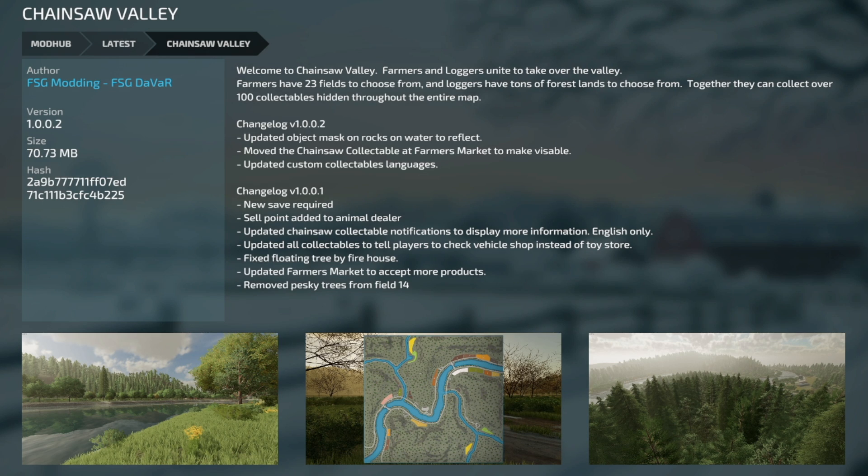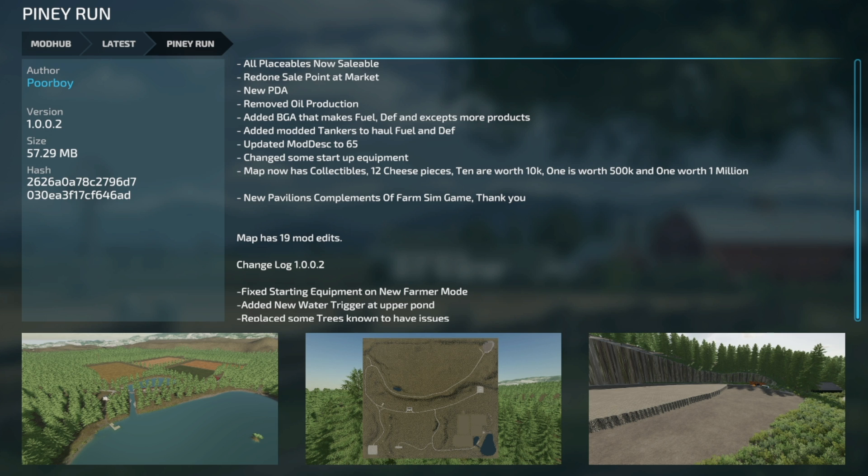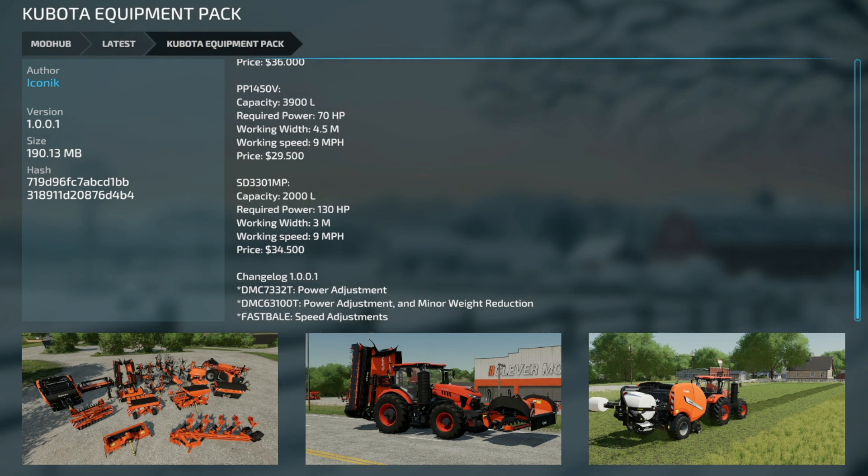Let's jump into the updates. Chainsaw Valley from FSG Money goes to version 1.002 — they updated the object mask on rocks and water to reflect movement, moved the chainsaw collectible at the farmers market to make it visible, and updated the custom collectibles language. Piney Run version 1.002 fixed the starting equipment in new farmer mode, added a new water trigger at the upper pond, and replaced some trees with known issues. The Kubota Equipment Pack from Iconic is now version 1.001, with power adjustments to a few models and some minor weight reduction for the big rear butterfly mowers.